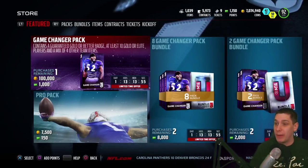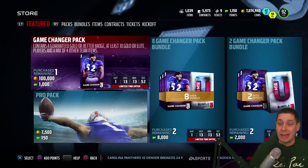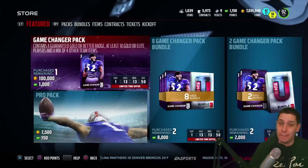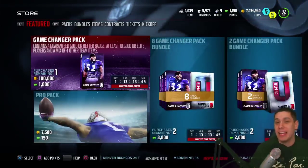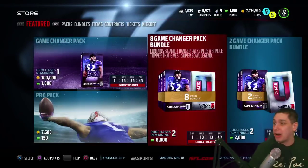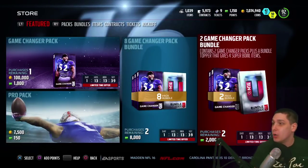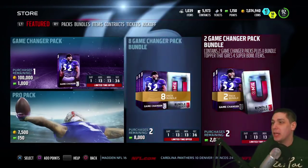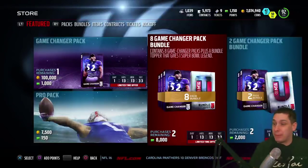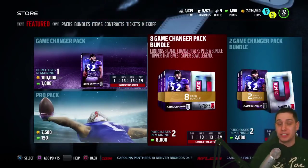The game changer packs are 100,000 coins, which is very expensive. Typically I do not recommend doing this, but for the sake of the video, we might go ahead and do it. The game changer bundles are also in the game. You can either do a two game changer pack bundle, which will give you four Super Bowl items, or you can do the eight game changer pack bundle, which is 8,000 points — very, very expensive — but you do get a Super Bowl Legend.